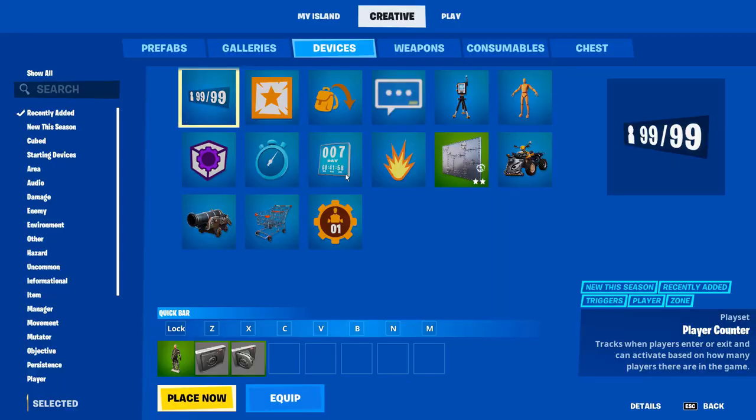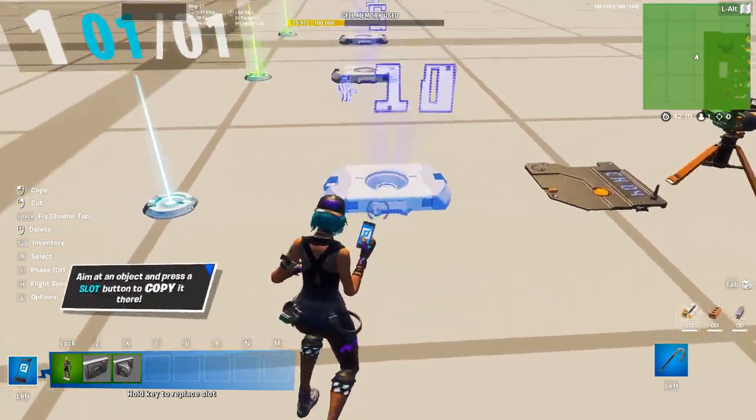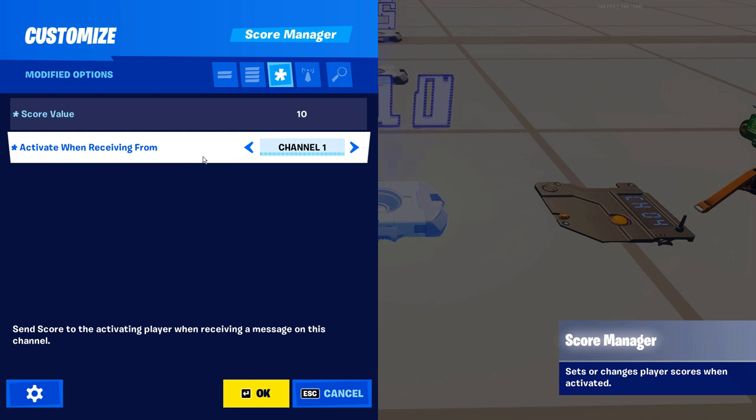Now we're going to pull out a score manager device. Open it up and pick what score we want for the number one spot — how many points do you get if you win? I went ahead and did ten, and then we're just going to say activate when receiving from channel one.